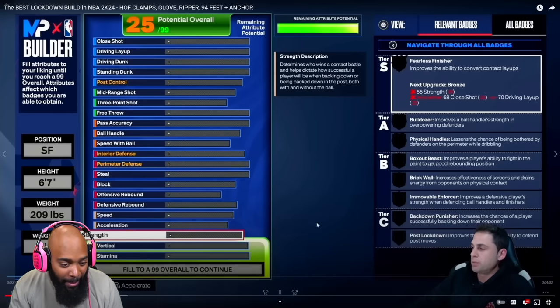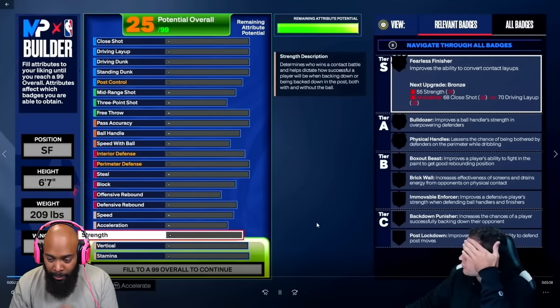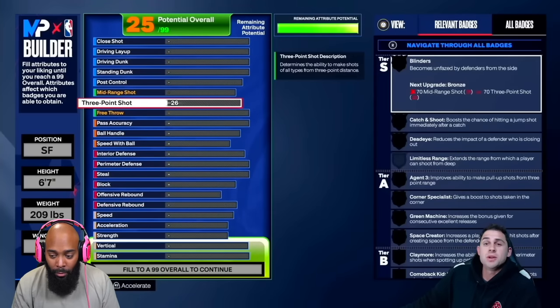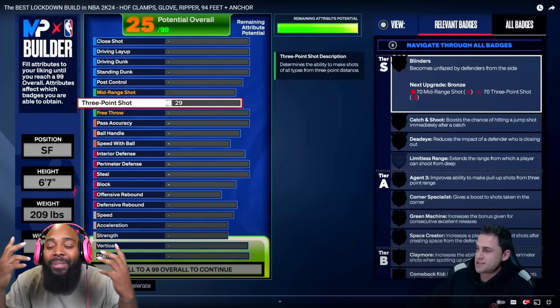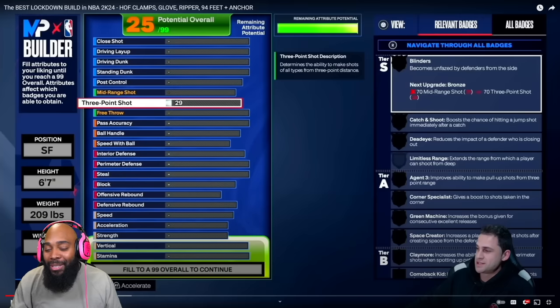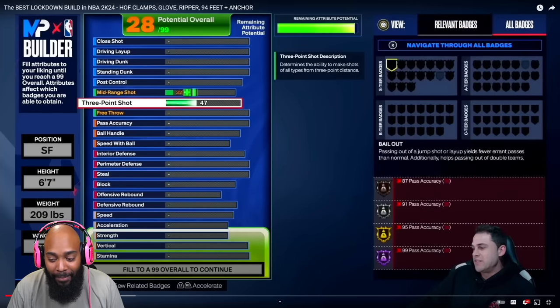The badge info on 2KLabs is completely free — definitely check out 2KLabs. Now we're gonna start with this lock build, and we're gonna start shooting-wise. Joe, come on — starting with shooting is the number one thing you don't do as a lockdown.